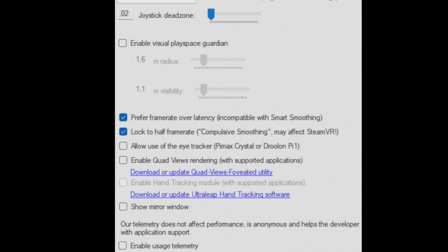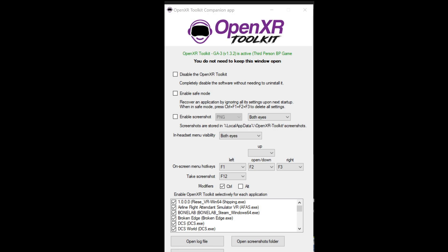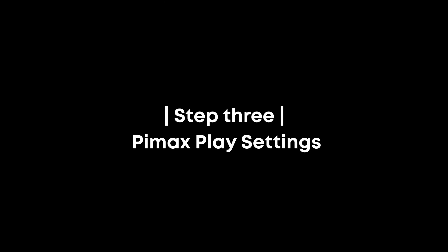In step two, we download the OpenXR Toolkit — the link is in the description. When you open the OpenXR Toolkit, make sure that 'Disable the OpenXR Toolkit' is unchecked — we want it to be enabled.